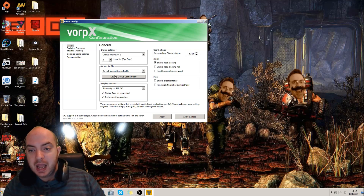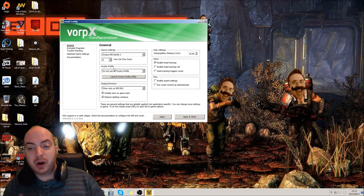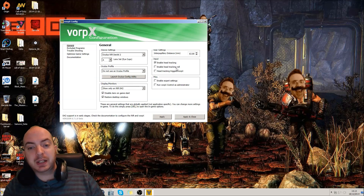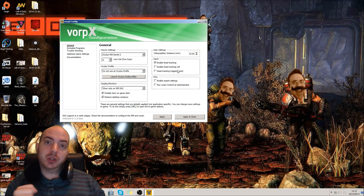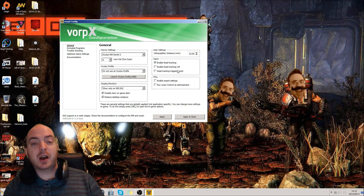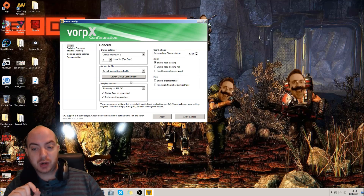Set whatever it says there. Currently, Oculus profiles cause lots of issues, so do not use an Oculus profile. Enable head tracking but don't enable head tracking roll and don't enable head tracking triggers in Vorpix. These cause loads of bugs, loads of issues, and sometimes frame lag. It's best to sort them out per game. For Star Citizen we just want to enable head tracking.